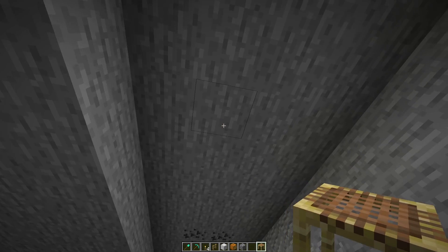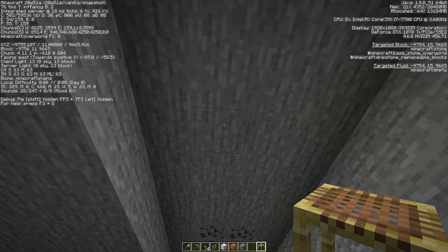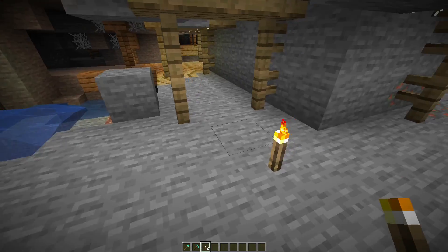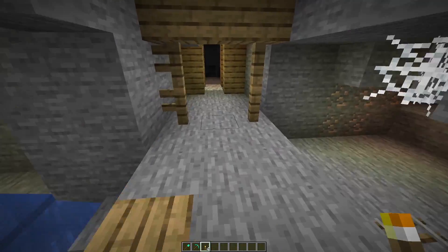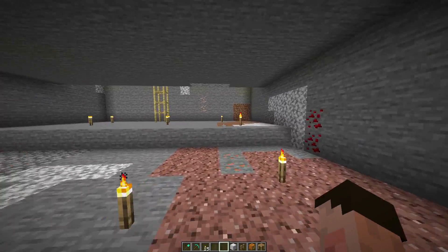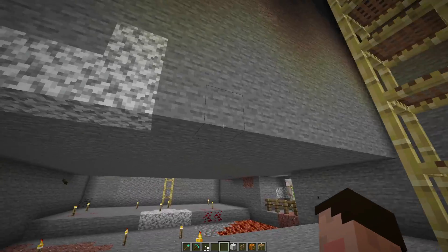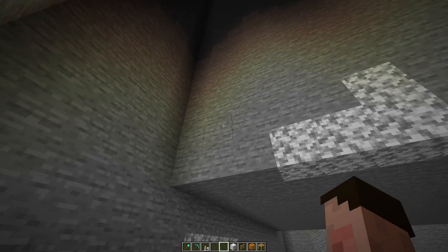We're going to take this right up as many levels as you can, but you want to get up to at least Y equals 40. Currently we're at Y equals 15, and you're going to do that on both sides of this farm. Again, if you come across any caves or mineshafts, that is good news — light them up, it's going to make your farm work even better. You should now have two big holes going into your ceiling like that on both sides.